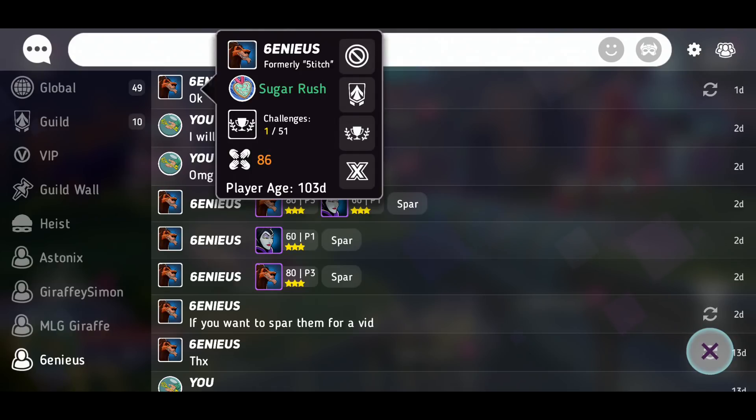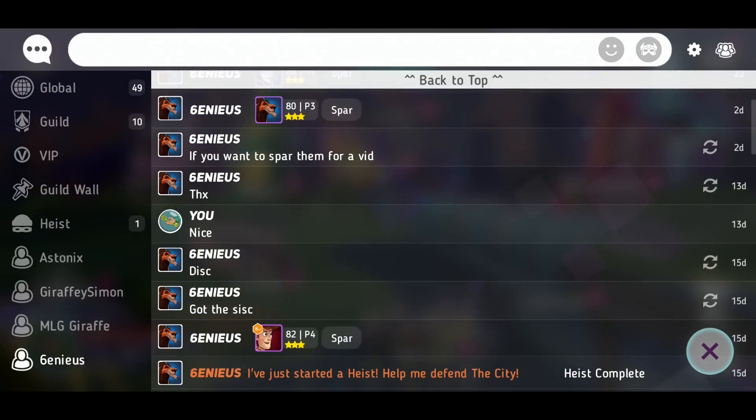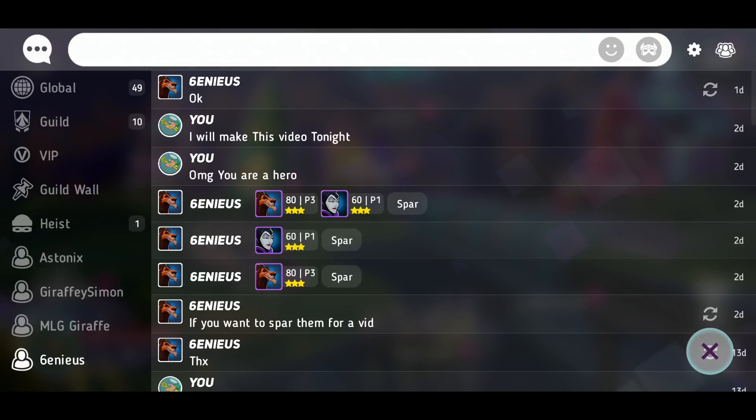So Six — basically Genius but with a six — sent me these characters and I have to give a shout out to this guy. He used to be called Five Stitch. He does send me quite a lot of characters, so I do like this. This guy's really useful, he's helped me make videos in the past.